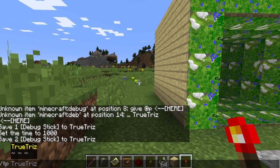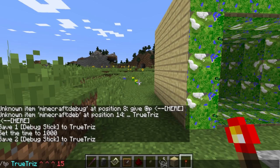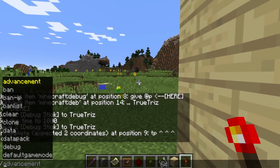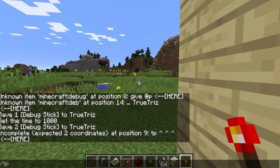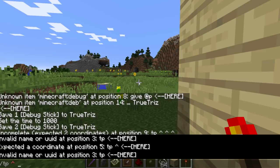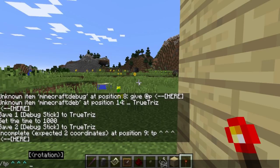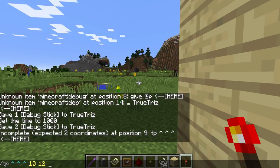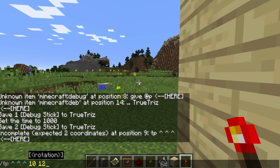So if you actually do the normal teleport command — TP at TrueTriz — you can actually use the caret symbols to specify a relative direction. So we'll do something like TP with carets and then values like 10, 12, 15. And I just went ahead and teleported just like that. Normally you would have to use the tilde symbols for relative teleportation, but now you can actually do relative directional teleportation using the caret symbols as well.